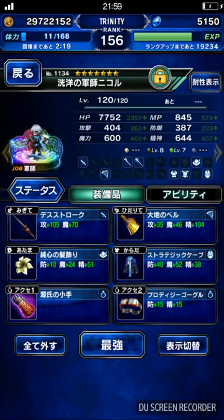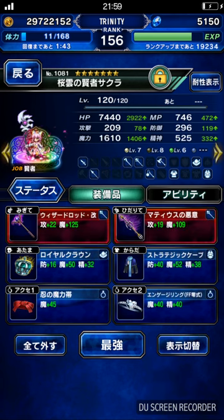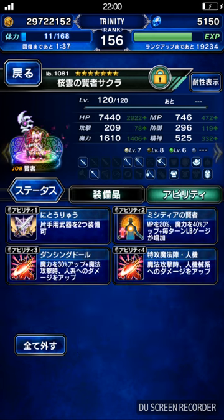I bring a buffer here for MP restore, stats buff, and also holy resistance up — for the 100% to 50% HP phase. Kunshira's only purpose is to kill the boss from 30% HP and below. She provides a 70% debuff to Spirit and Defense, and also 70% imperil to a lot of elements including fire and thunder, which we'll be doing in this fight.